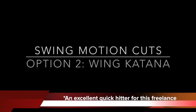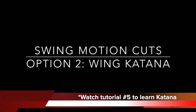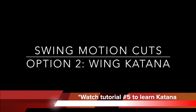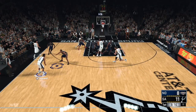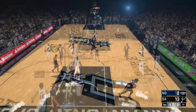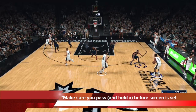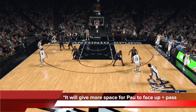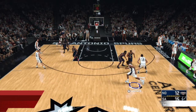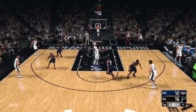Option number two of swing motion cuts that I love is the wing katana — an excellent quick hitter for this freelance. This is a very unique way of attacking in 2K; if you don't know it, make sure you watch tutorial number five in my playlist. To run the katana, you want to run it on the wing with swing motion freelance — deadly. Swing motion cuts: get at the ball, it's going to cut around and go into the middle. There's a little bit of timing here — you want to pass and then hold the extra trigger to trigger the give-and-go or katana before the screen is set. Pass to Pau before he sets the screen — this gives Pau more space to face up and pass; he won't get bobbled because you've given him enough space.